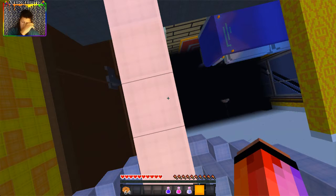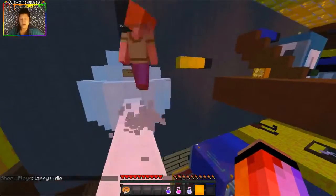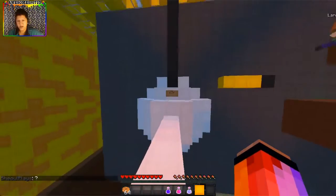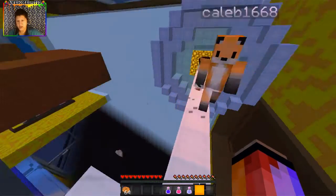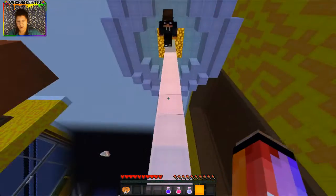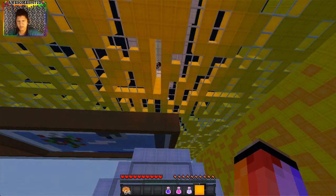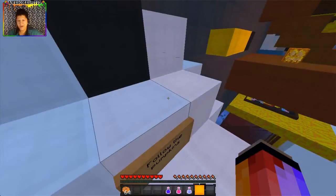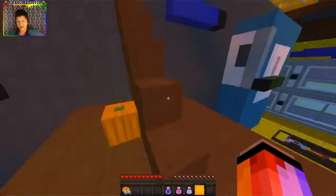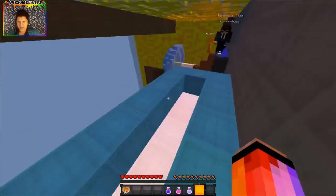I can't see anything - it's just darkness down there. Come here, come here Jameson. Can you see the floor? There's like a floor right there. That bar you're standing on - oh, now I see it. Whatever, I don't know what that was, you were just spouting nonsense. There's no floor. Okay, so we come here and then jump down.